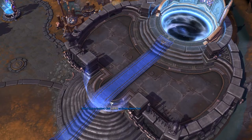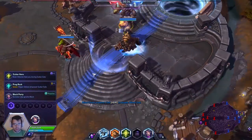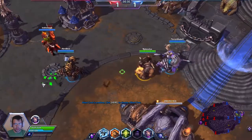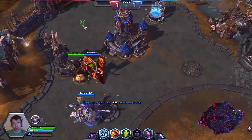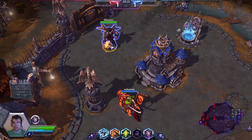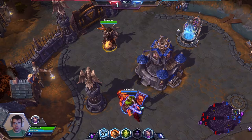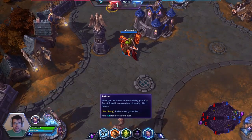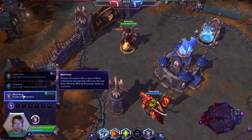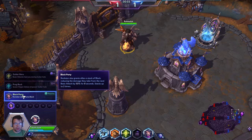Alright, on the Cursed Hollow map at level one we're going to go for Block Party. What it does is that our trait also gives Block to all nearby allies. His trait is called Rockstar — when you use a basic ability or heroic ability, it gives 20% attack speed for four seconds to all nearby allied heroes. With Block Party picked up, Rockstar also grants allies a stack of Block.